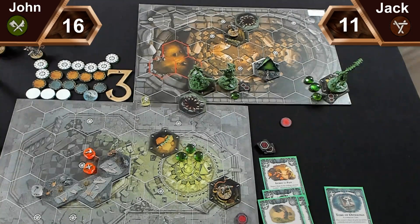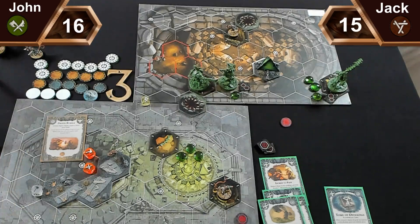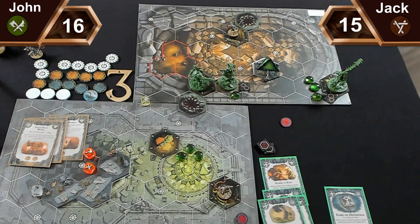Final scoring: Jack scored Key for objective one, Key for objective three, and is one shy of Coveted Spoils. I score Proper Rumble for three fighters out of action with my leader wounded, Path to Victory, and Good Day's Work because more of Jack's fighters are out of action than in action - five glory total. Final score: 21 to 15.